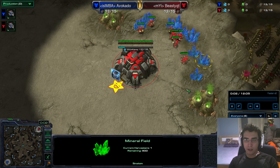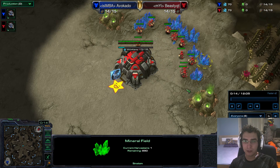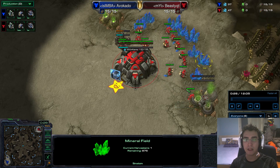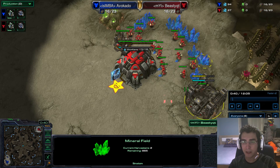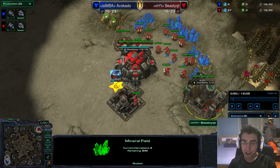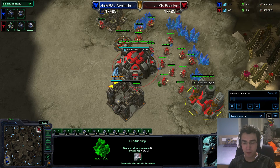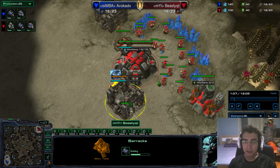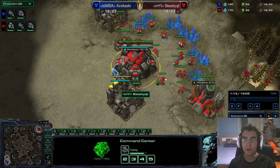This build basically focuses on safety first. You open very safe — you can't really die to any cheese simply because of how you open. You have scouting with reapers, you can do some damage with reaper cyclones, and then you transition into ravens which also gives you detection against banshees plus harass potential if there are no banshees. The build starts with depot, then gas first, into barracks, into another gas whenever you have the minerals, while constantly producing SCVs.